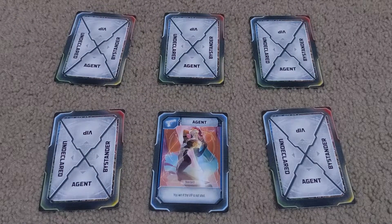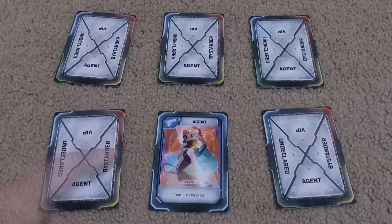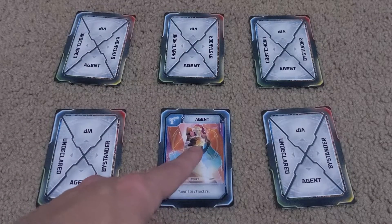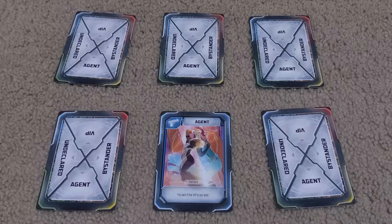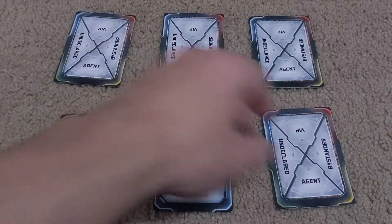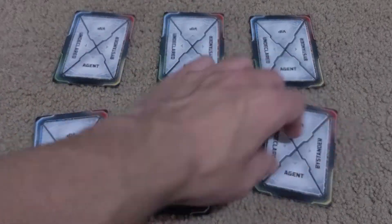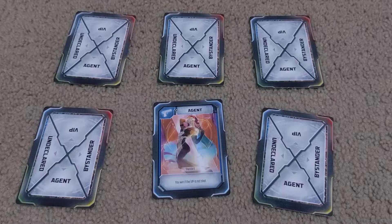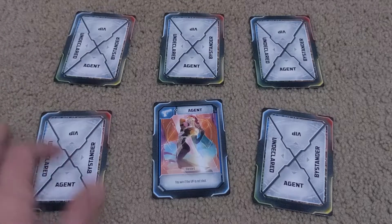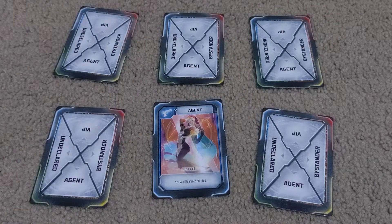It might sound a little confusing, but thankfully the manual has a very helpful diagram that tells you exactly how you're meant to shuffle the cards. This agent now has a bunch of info — he knows he's an agent, and he knows there is an assassin somewhere next to him. So he needs to figure out which of his neighbors it is. If we reveal this half of the circle, he's got both assassins on his side now — that's a problem. He's learned something about the circle. He knows there's an assassin next to him, and now people need to start communicating.